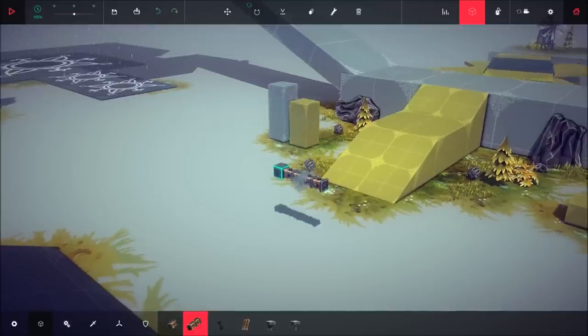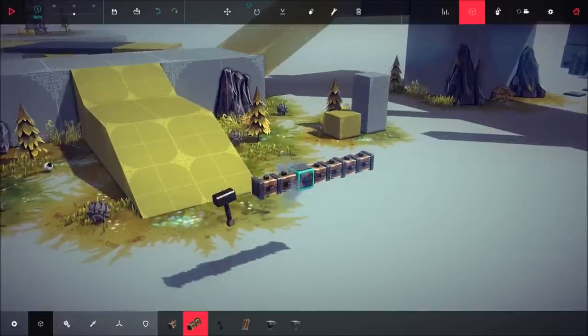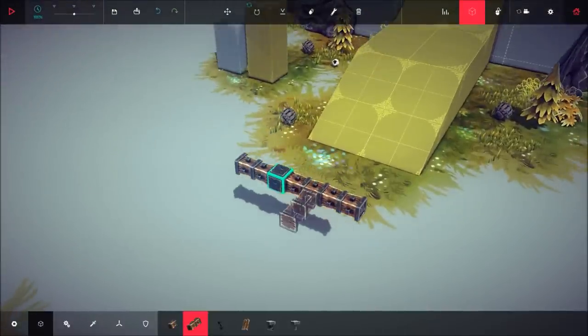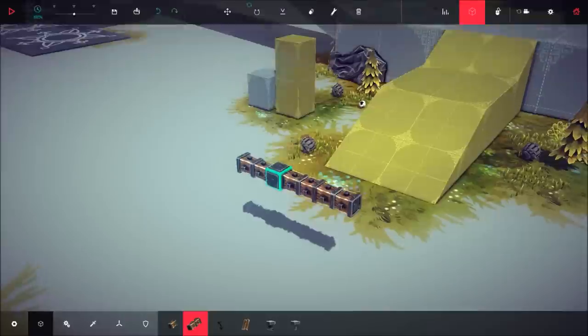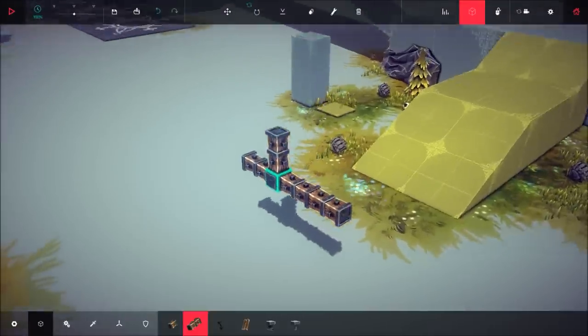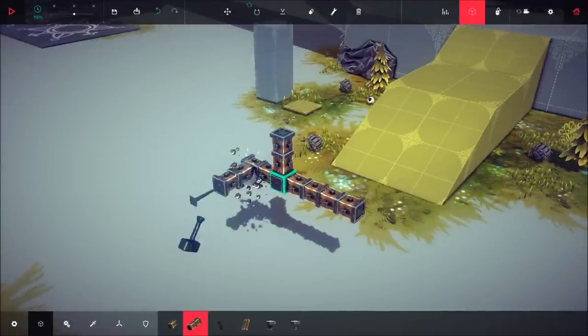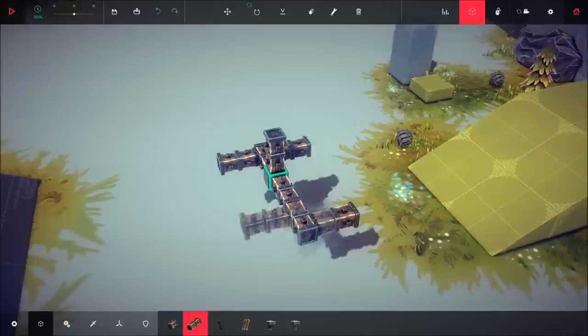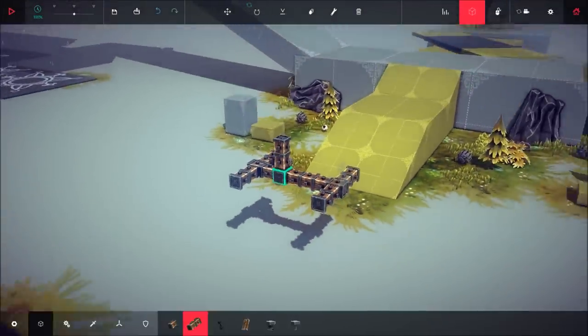Start off in Sandbox — easiest place to be. Use your two wooden blocks, two on the end here, one on the front, one going vertically up on top of the starter block. Then we'll create some wheels as well so you can move it around.